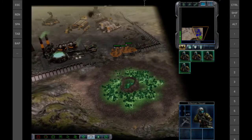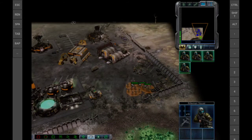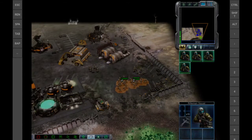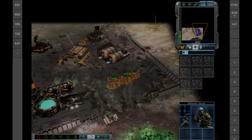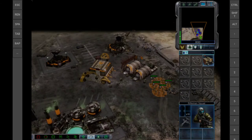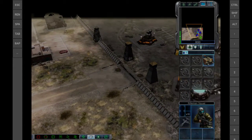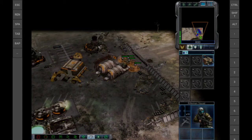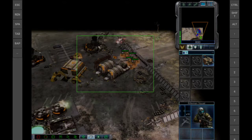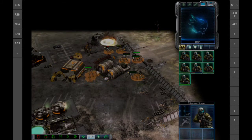Rifle squad ready. Rifleman, move out. Affirmative. This way, rifle squad. Roger out. Enemy unit sighted. For Cain! Engage. Argus is under attack. Unit under attack. Unit lost.